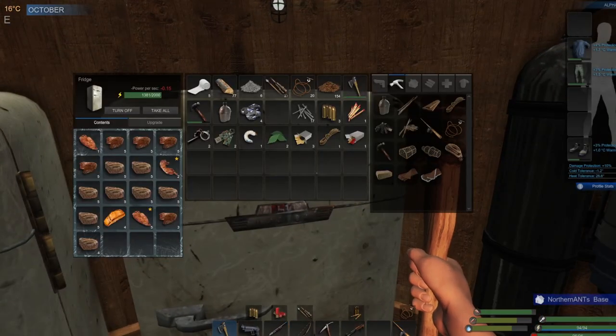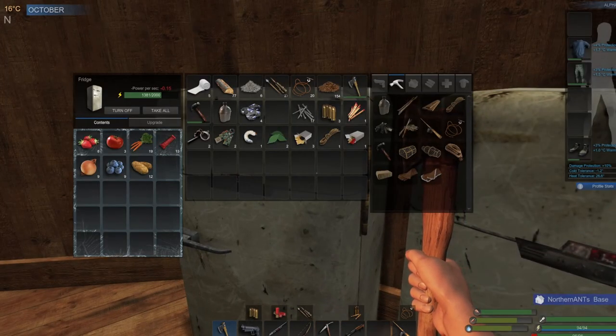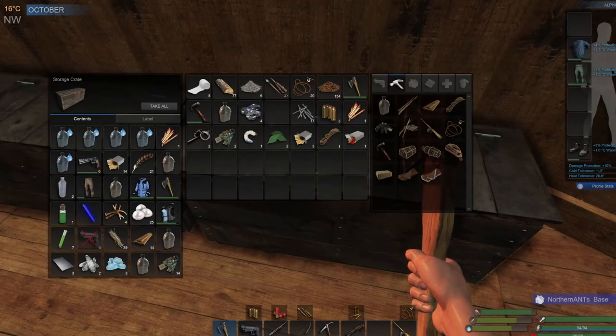Let's see how our food stores are. We do have pretty good food stores, which we're going to need. The big thing is vegetables — I need to get more because we are coming into winter time and I don't think we're going to be able to find veggies out there much longer.